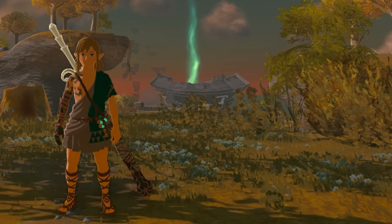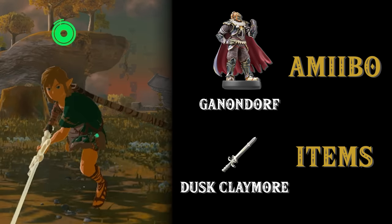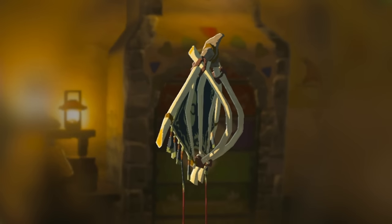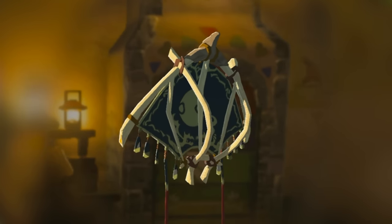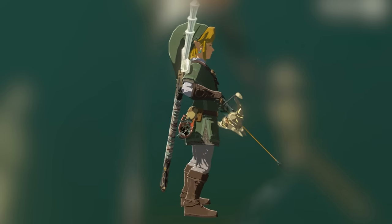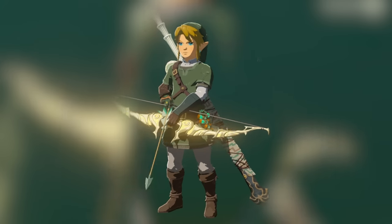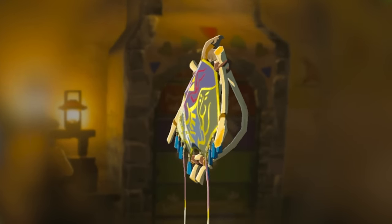If you scan your Smash Bros Ganondorf, that'll give you the Dusk Claymore, which looks really cool — it has an attack power of 32. Ganondorf gives you the Demon King fabric, though I was a little disappointed by it; it could have been a lot better. If you scan Smash Bros Zelda, you'll be given the Dusk Bow. It glows on your back and looks really nice, with an attack power of 30. Zelda from Smash Bros will also give you the Princess of Twilight fabric.